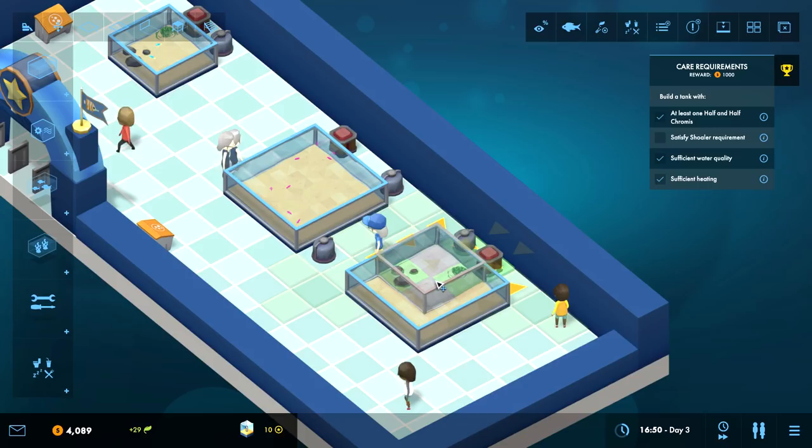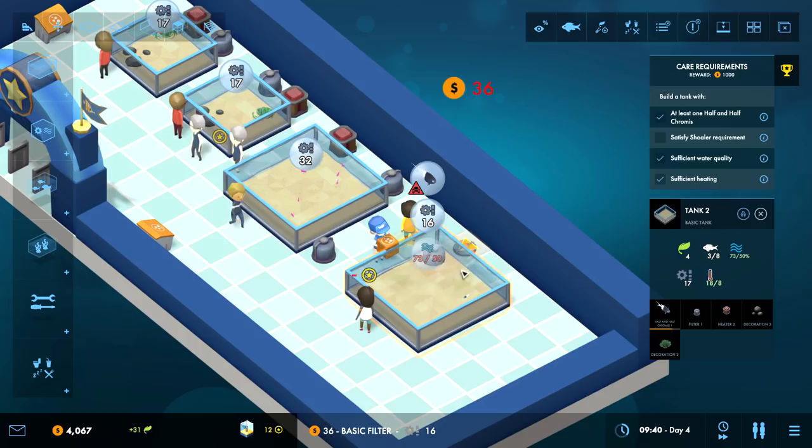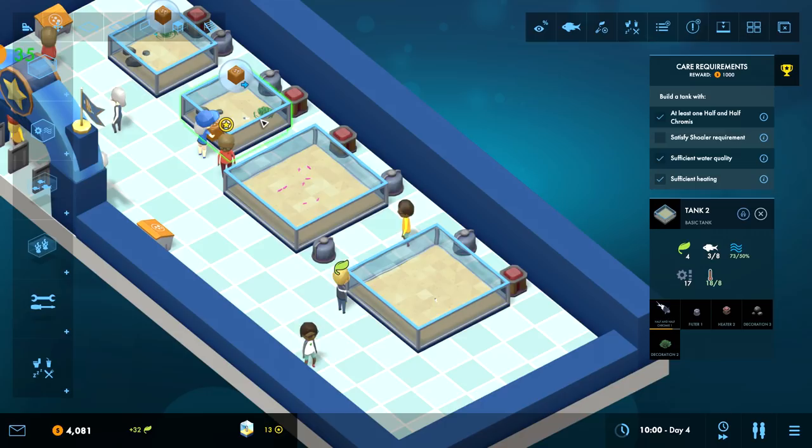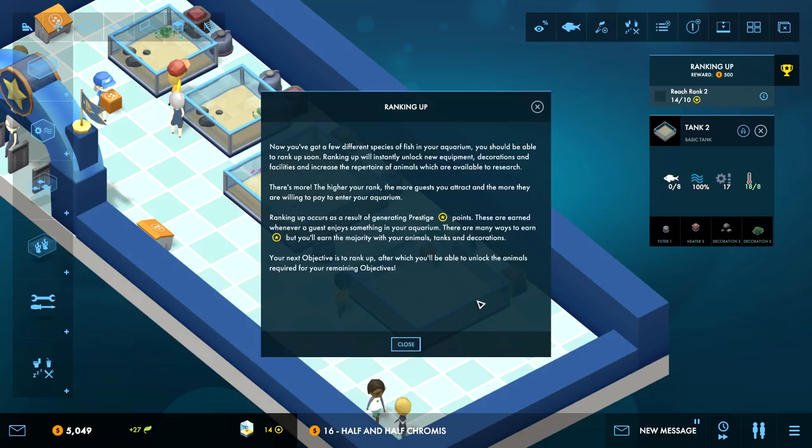Let's see tank two. Fish - move you here. Don't die - I forgot to add the filter immediately, there we go. Don't die fish. Sorry I made this fish lonely, I'm gonna make it less lonely. The Half and Half Chromis takes up a space of three, so if you add two to a tank you're already at six. A small tank only has a capacity of eight so you can't even reach four in the first place.